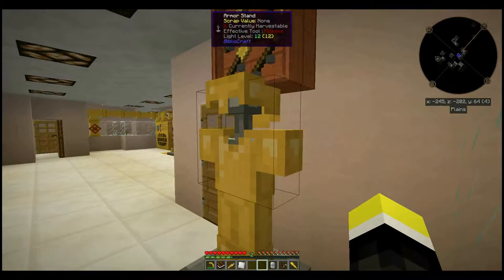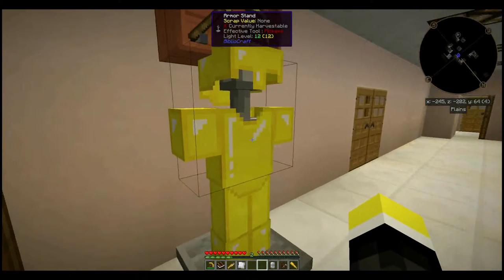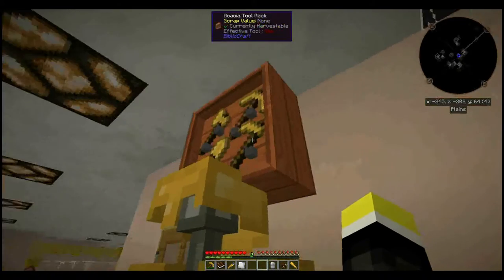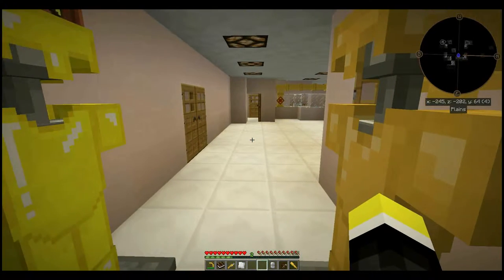We have our basic sets of tools and armor here with brass and gilded iron, both made in typical fashion. Gilded armor is much brighter in color, is as strong as iron, and enchants like gold. Brass is more effective, but not as durable.